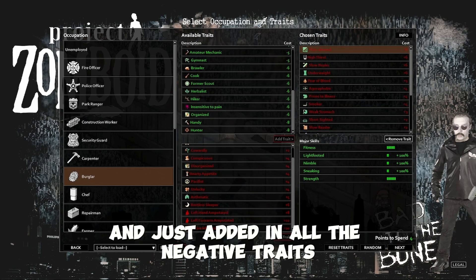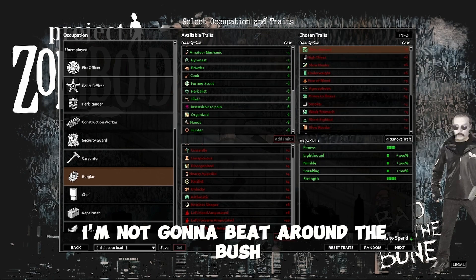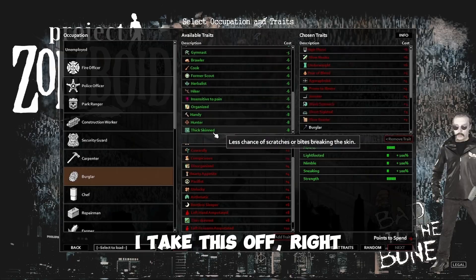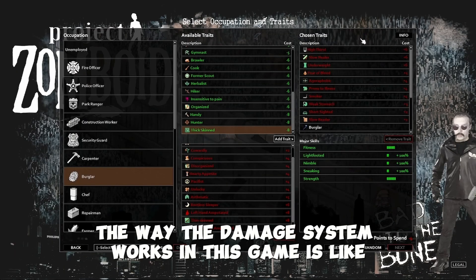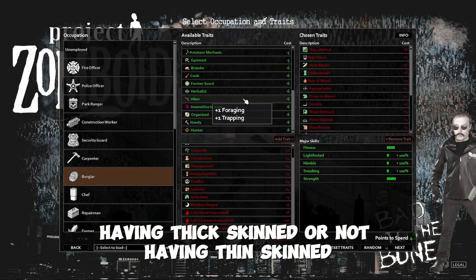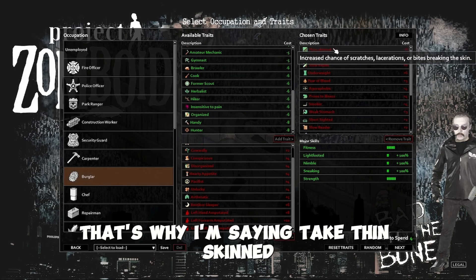So I just went ahead and added in all the negative traits, starting with Thin Skinned at the very top. I'm not going to beat around the bush — just get good. Learn the game, learn the combat. Thick Skinned claims to give less chance of scratches or bites breaking the skin, but it's all a big lie. The way the damage system works in this game is very RNG — you either get a bite, a scratch, or a laceration. Having Thick Skinned or not having Thin Skinned does not matter, so take Thin Skinned. High Thirst — easy points. There's a ton of water sources, buildings with bathrooms, sinks, toilets, bathtubs. You just need to manage it a bit more since the thirst moodle will come up more often — that's all it is.